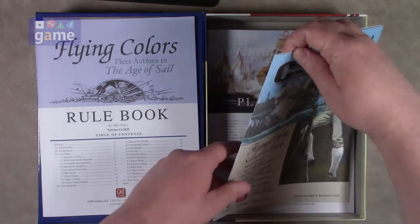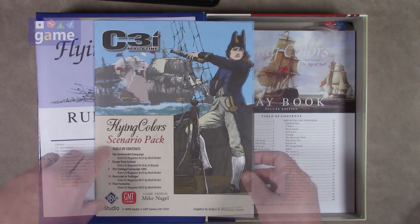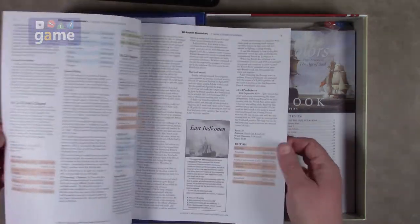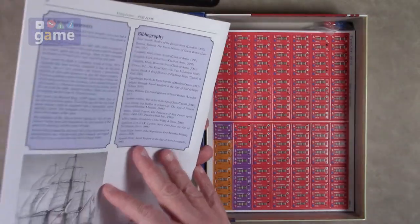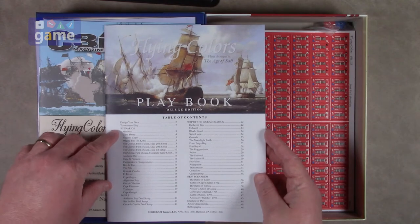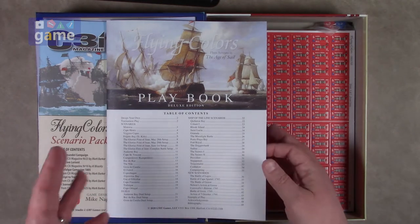We've got a C3i magazine logo on this — the Flying Colors Scenario Pack, which includes scenarios printed in C3i magazine, still available from RBM Studios. So make sure you grab a copy of that. It's got some campaigns and various scenarios. These are bonus. And then you've got the standard playbook — the Deluxe Edition. This is a beast: 48 pages. It includes how to design your own scenarios, how to play for tournaments, scenarios, duels, and Ship of the Line scenarios. This is listed as pretty highly solitaire-friendly.